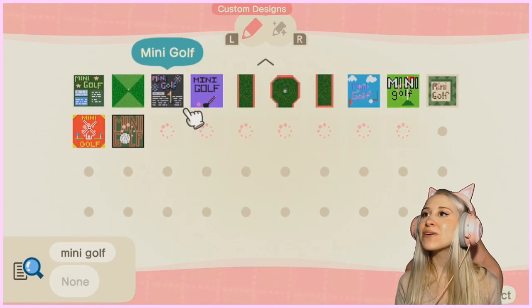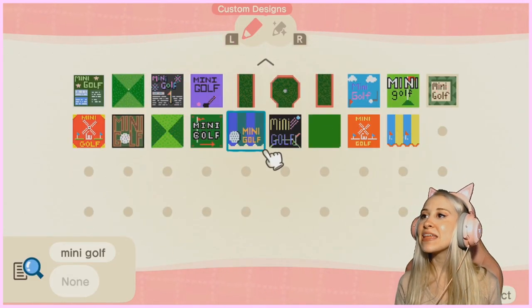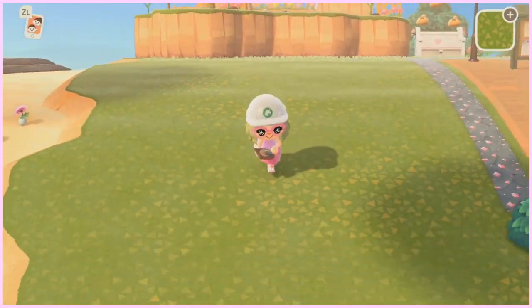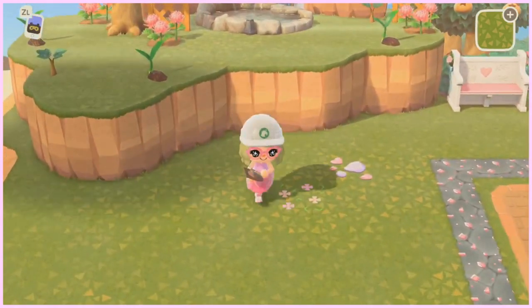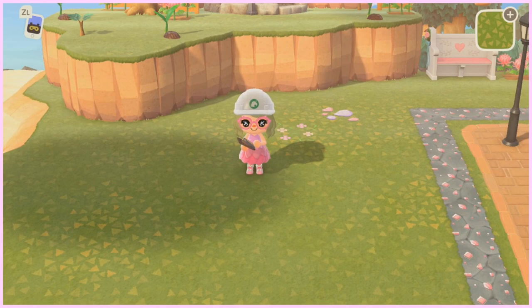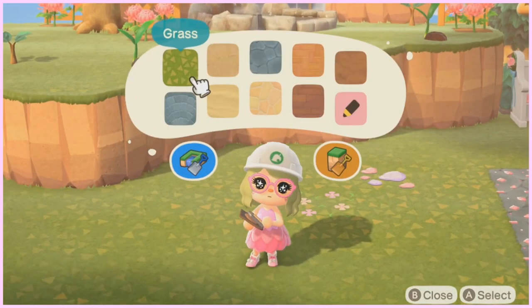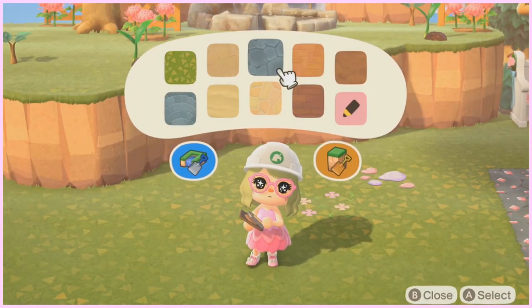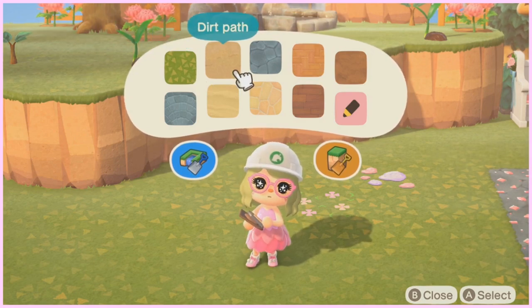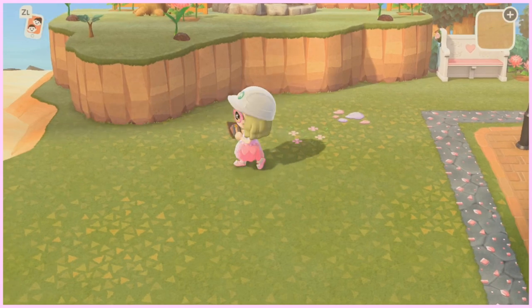And then I think I'm also going to get this one for a stall. Now go ahead and find yourself a nice little area where you would like your mini golf course to be. Once you start this up, go ahead and start the terraforming and just create a path. It doesn't really matter what path you're using as long as it isn't the grass — so I'm just going to use the dirt path.